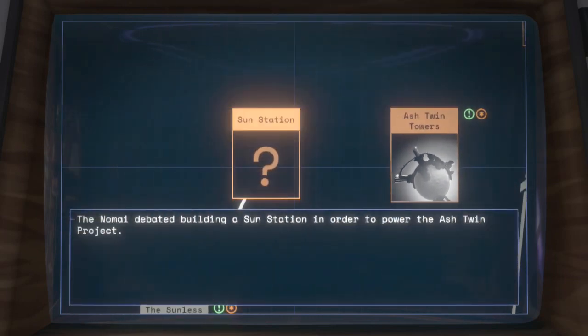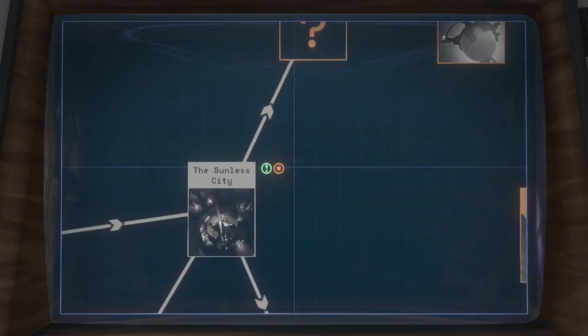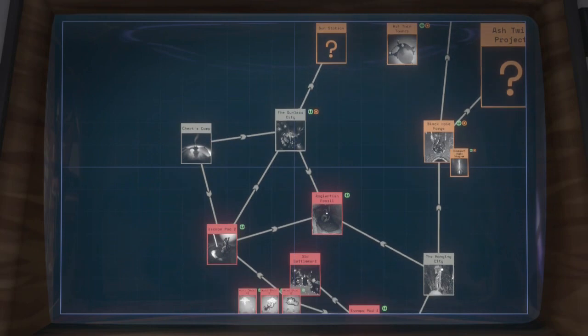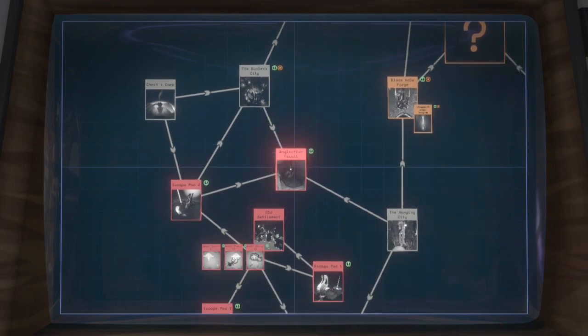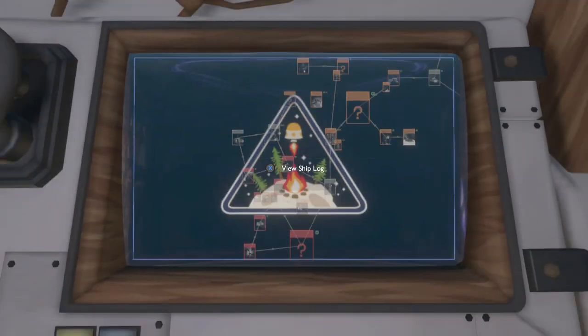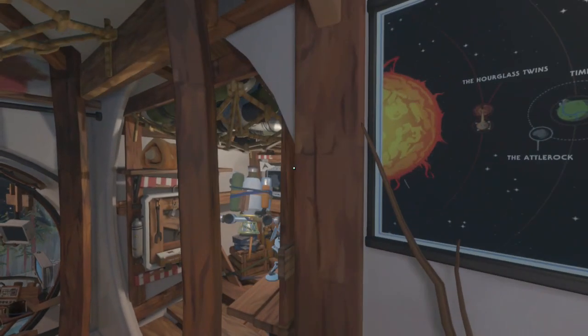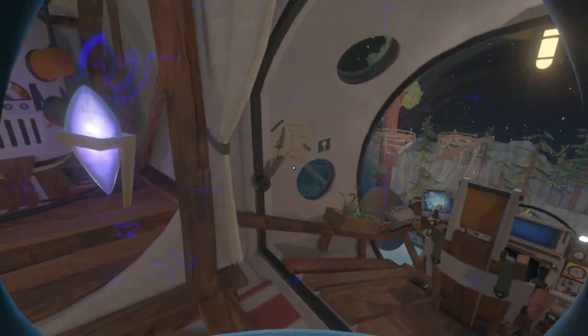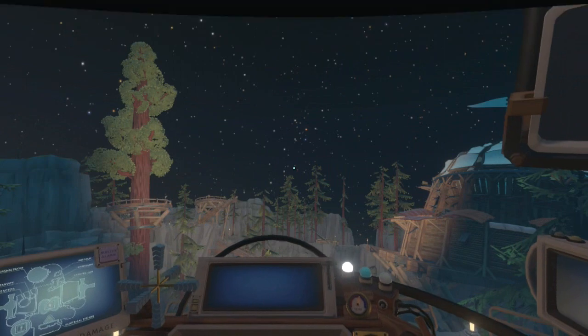We still haven't been able to figure out what that sun station is, but I think I should probably go back to the sunless city. We learned how to get past those anglerfish in the bramble — apparently they have little to no eyesight but are very good at hearing, which makes sense since the second I fired my thrusters in there, they were pretty much on me within milliseconds.